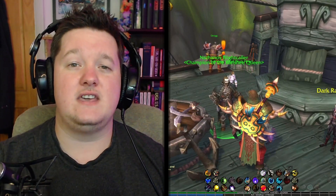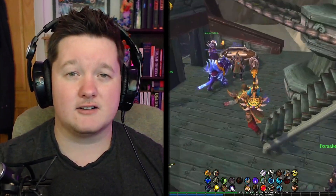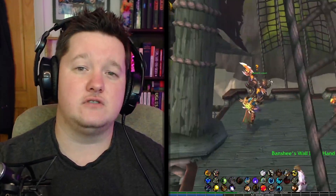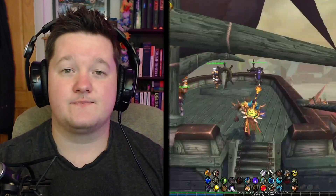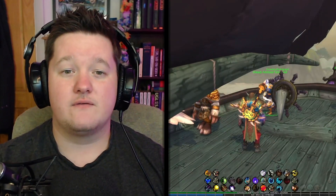After two zones have been completed, the island expedition quest unlocks with Flynn, and this will basically just introduce you to the table where you can sign up to island expeditions. Really simple and easy to follow.